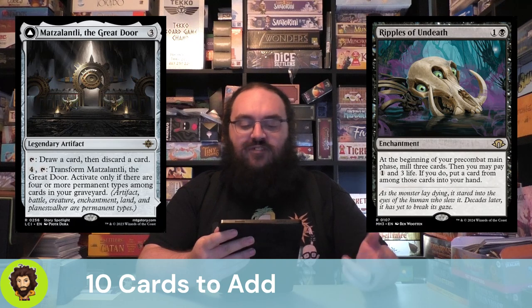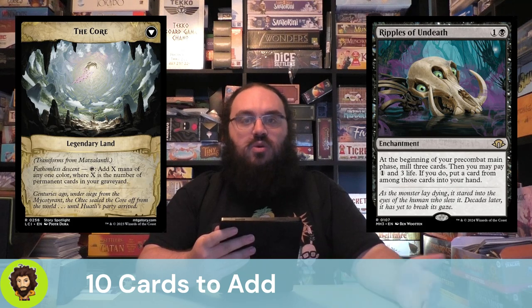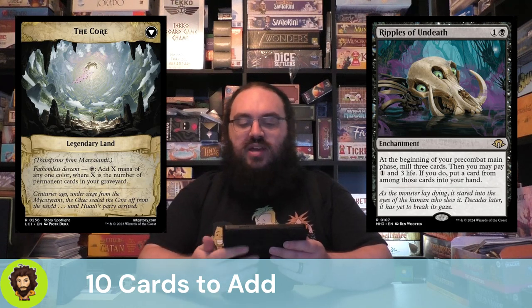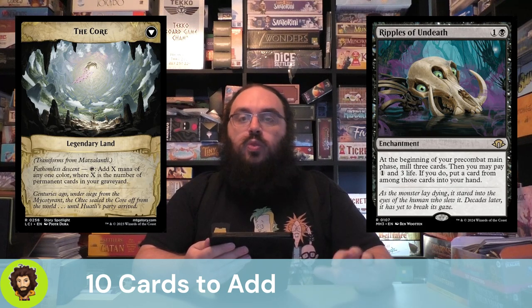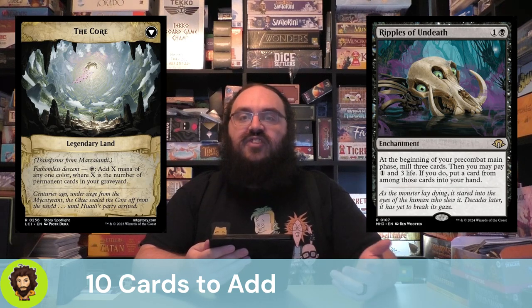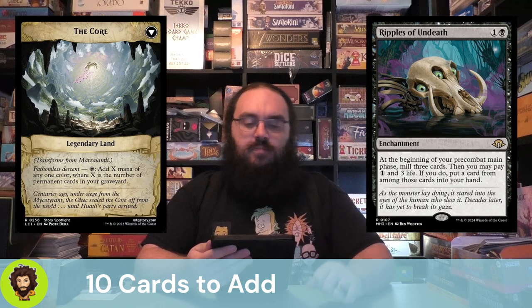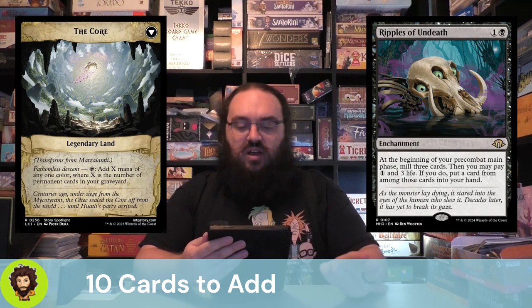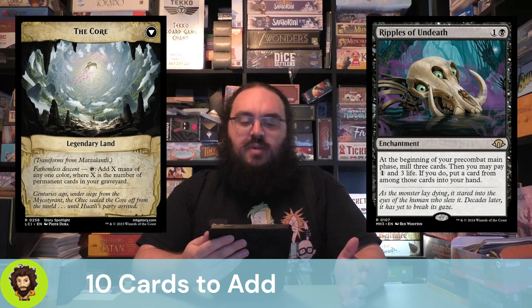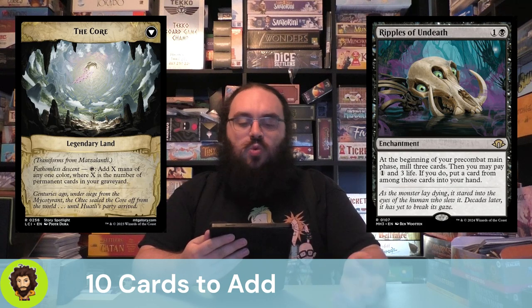We can also pay 4 and tap it to transform it, but only if there are at least 4 types in our graveyard — which works with the delirium we're already building. It transforms into the Core, a legendary land. You tap it to add X mana of one color, where X is the number of permanent cards in your grave. This is a ridiculous amount of ramp, and we have enough mana sinks that I think it's worth it.